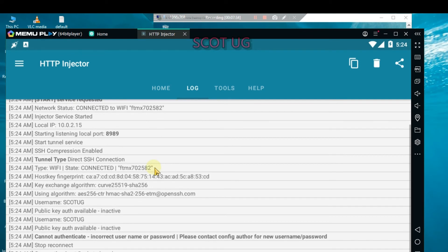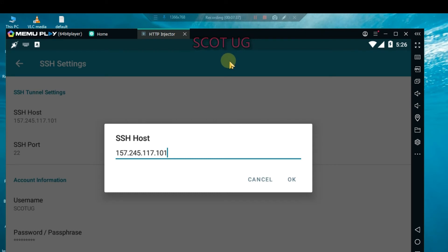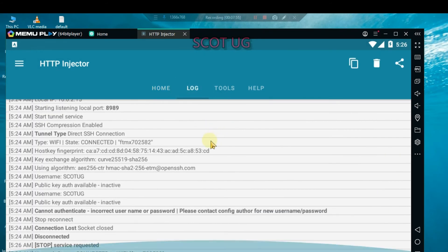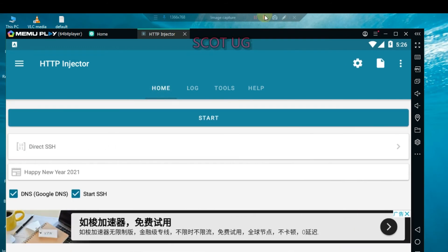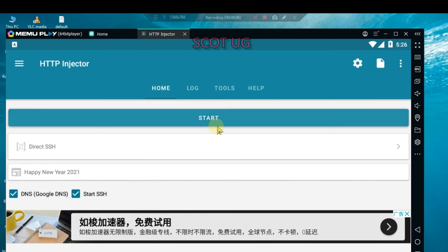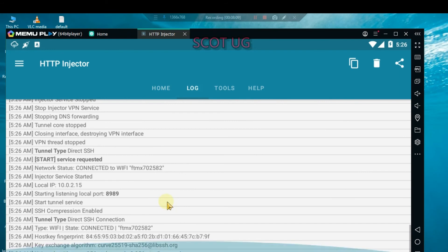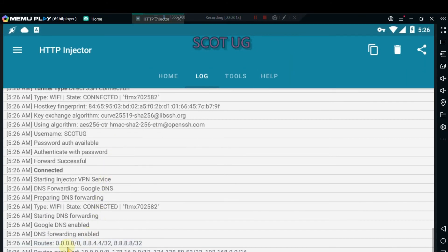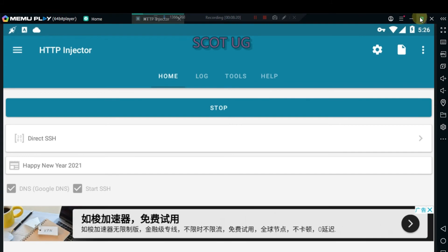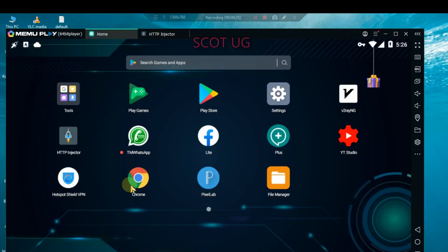I had messed up with the IP, so I'll delete it and put in the right IP, then save. I go back and click start to see if we get connected. We click start and we can see over here that we are already connected to our server, and it is running smoothly.